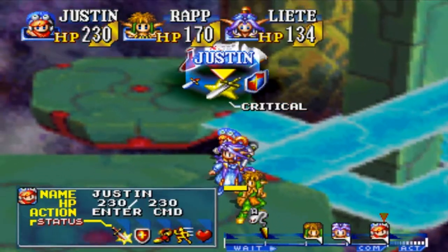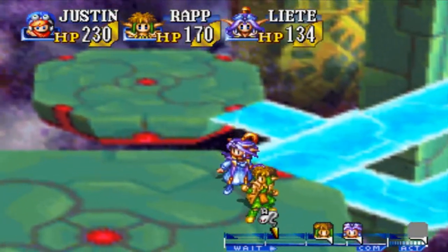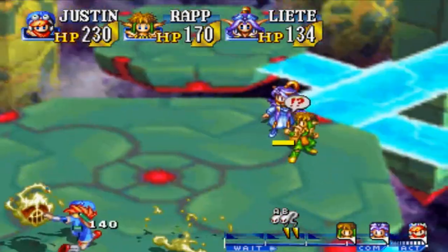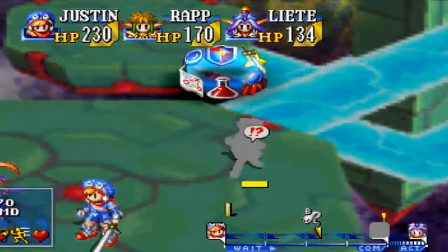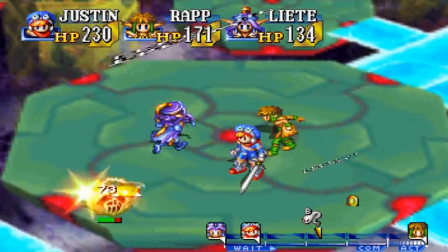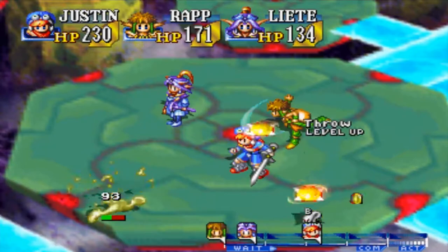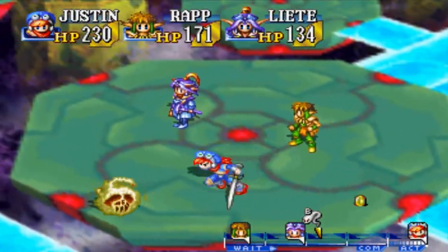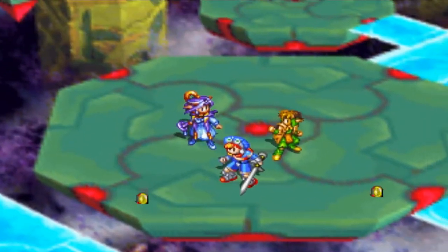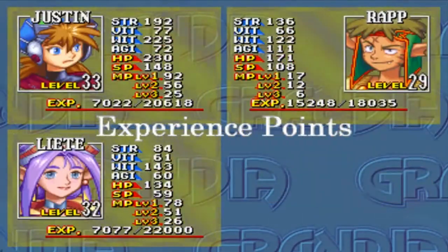I actually just went back and found an item that was really useful, that I put on Rapp. Fina still has one of my items that's really useful, but of course it's on Fina, so I can't use it. She has a revival stone in her inventory, which means if she dies she'll revive. I have one on Justin too, and I just went and picked up one and gave it to Rapp. So now Rapp has a revival stone — two characters that will revive once they get killed. Those revival stones are really awesome to have.